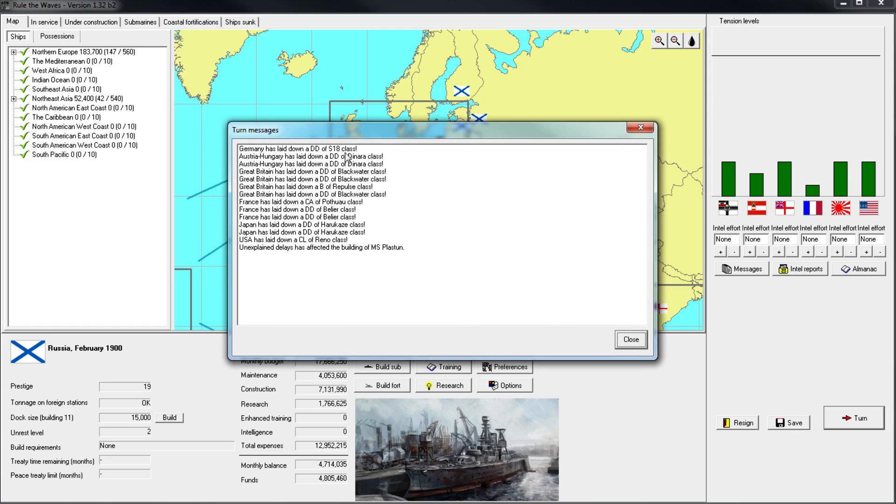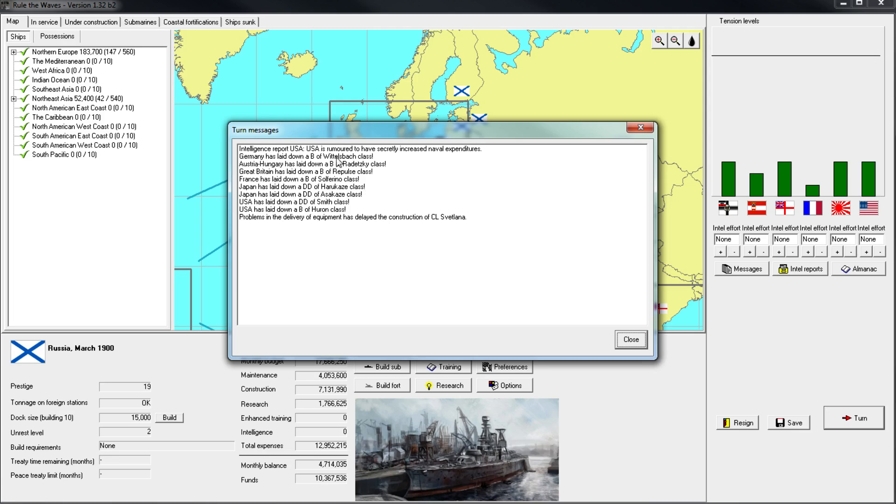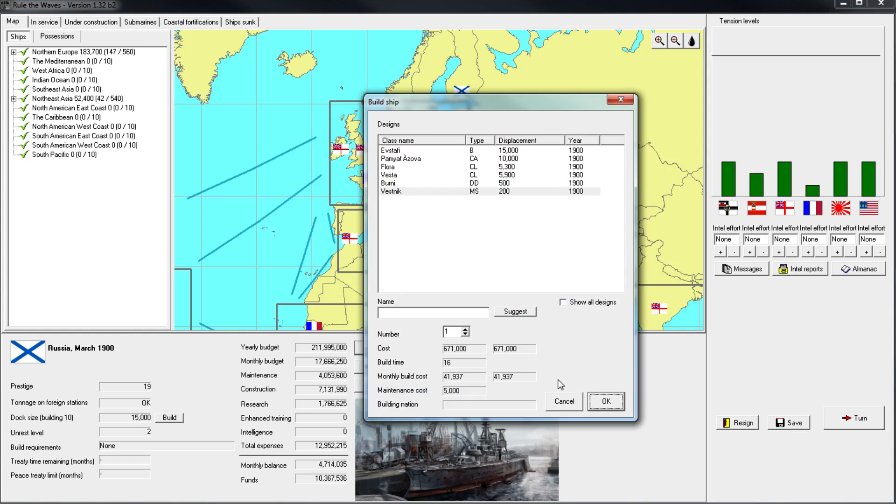I'm considering whether we should do training, but I think I'm going to push our luck a little bit and wait until tensions get a little bit higher to start training up our crew, because we want to try to save some money. In the first month, everyone's laying down new ships — a lot of destroyers being built. I'm not going to build destroyers; they don't seem to be very useful. These Flora classes are going to be around until the game ends — they're long-range ships, which are very rare.